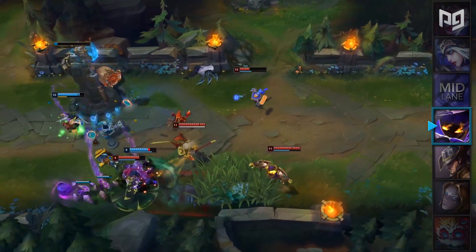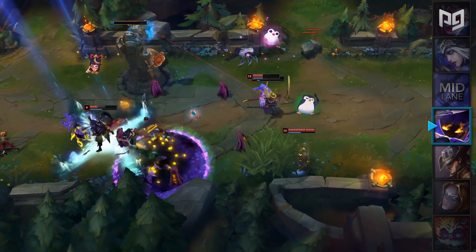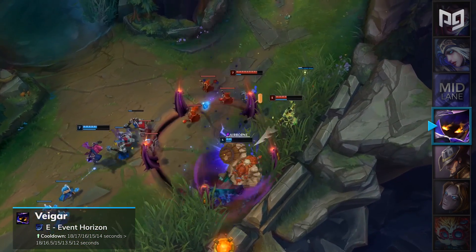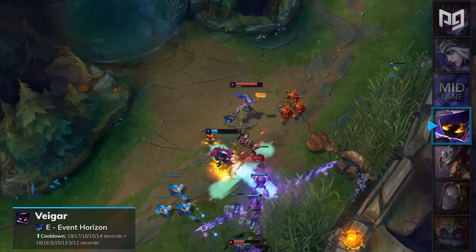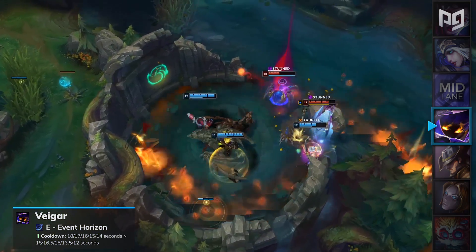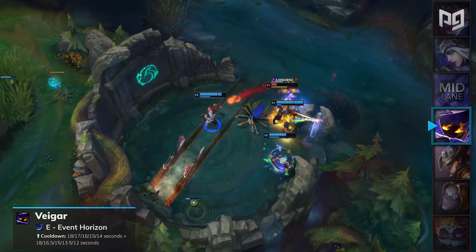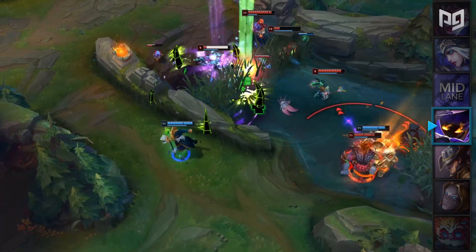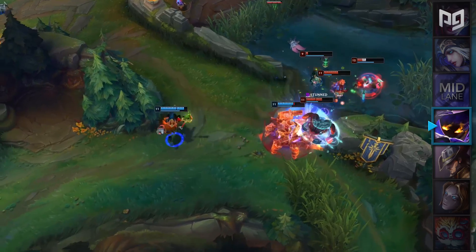Veigar is one of the most annoying champions in the game right now, and he's being buffed significantly in patch 9.19. His E Event Horizon will have its cooldown lowered from 18 to 14 seconds to 18 to 12 seconds. This means that there will be a lot less opportunities to engage on Veigar during the mid to late game, because his main peeling ability will be on such a short cooldown. This buff will help him out a ton in solo queue, but he'll likely not see competitive play too much due to his fragile early game. Veigar will be placed in our mid lane A-tier.